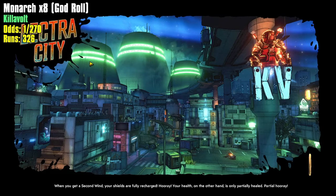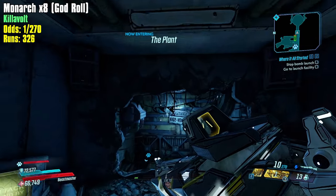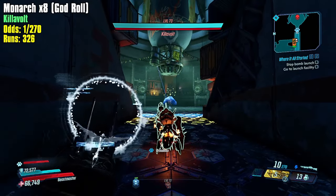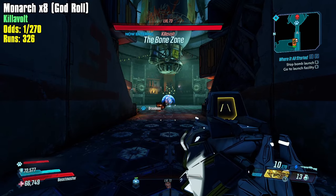By the way — the black market vendor this week from September 12th to the 19th is the Light Show. Go check out the location on Promethea at Atlas HQ and get yourself a super good Light Show. I'm just gonna be patient this time.